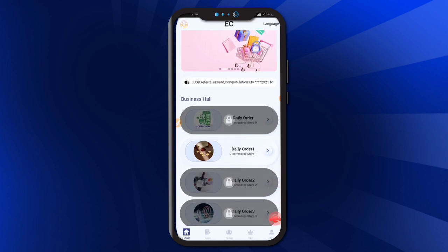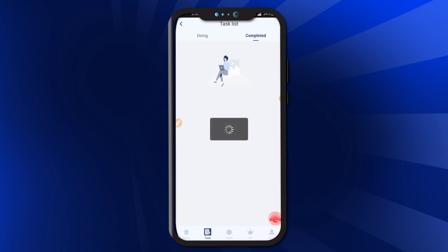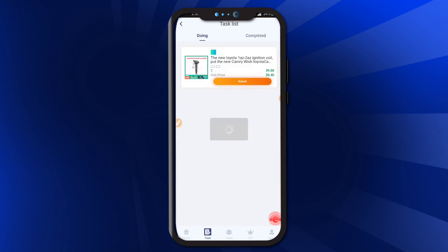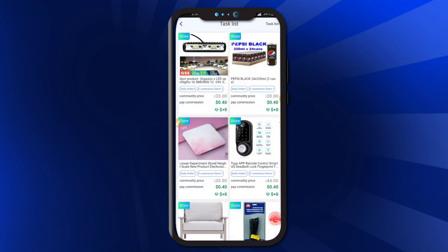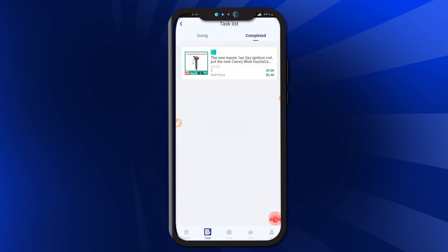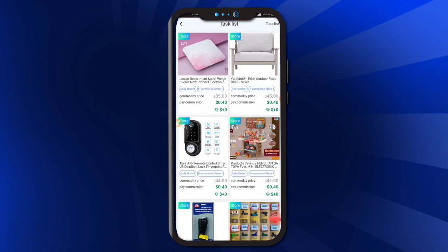Here is the daily order option. Complete the task by clicking here to do the task, then click the submit button. After submitting, you can see all the tasks. Click the complete button — the task will be completed. Per order you can get 0.40 USD.